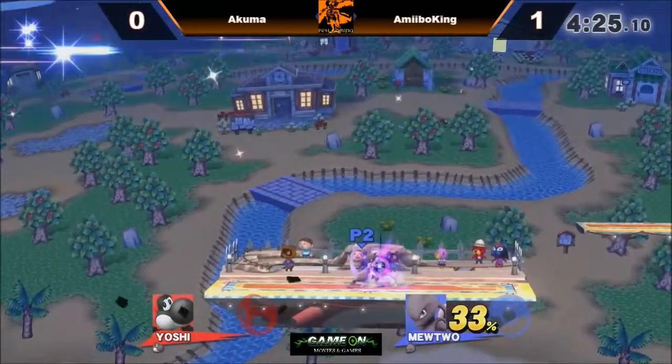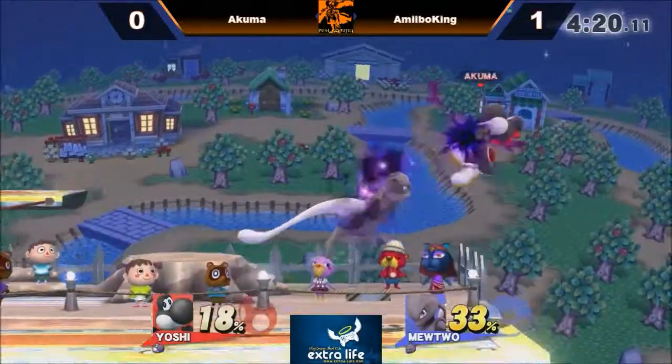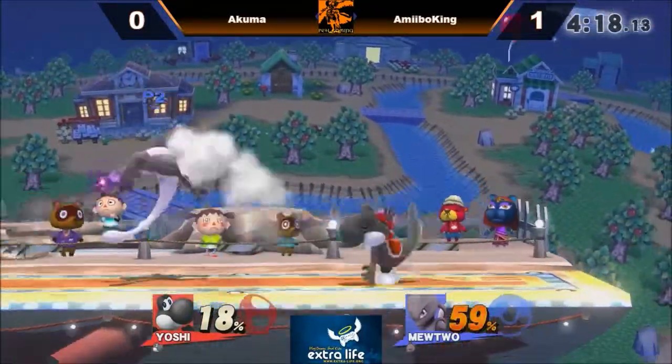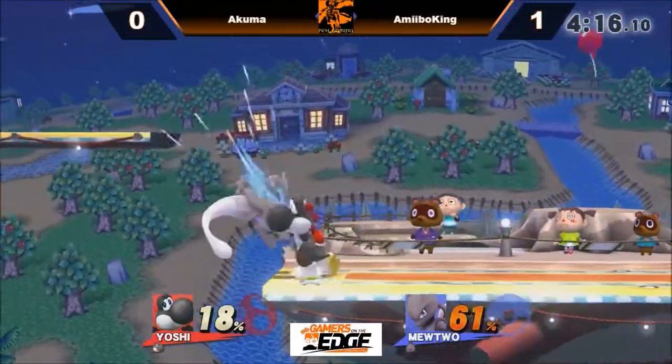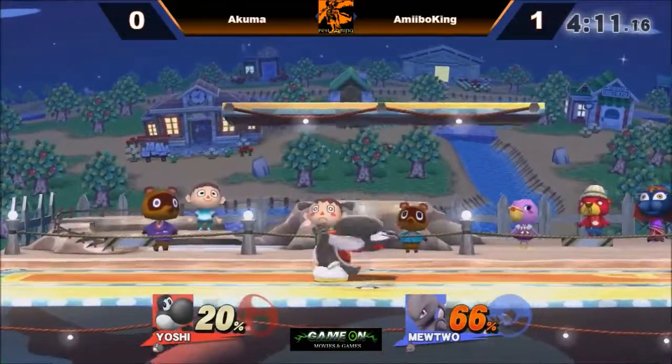And the charged forward smash — Akuma just runs straight into that, maybe a misread. Amiibo King gets the stock off, and now it's one stock to one stock. Amiibo King is on the defensive right now, which is where Akuma wants him.